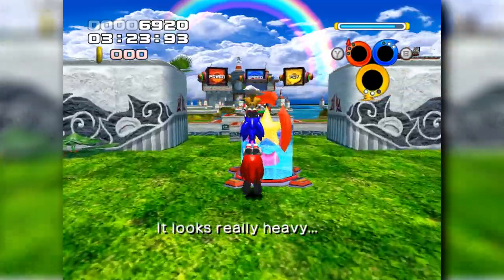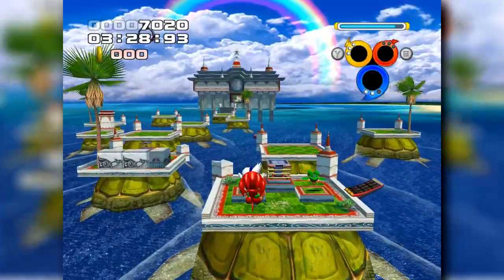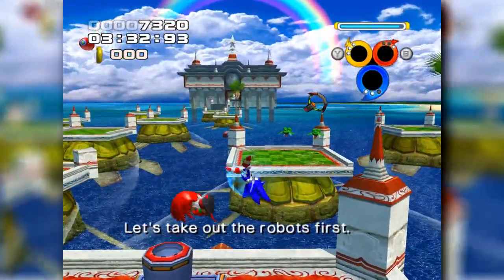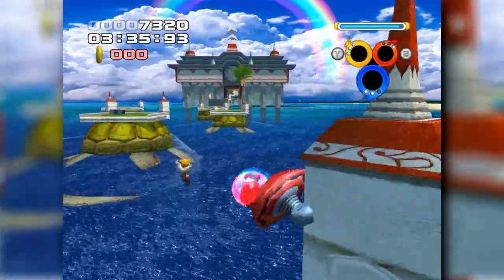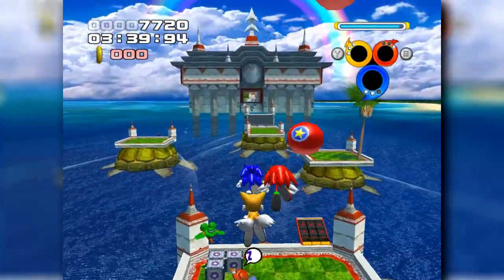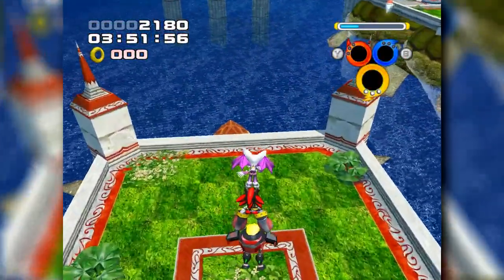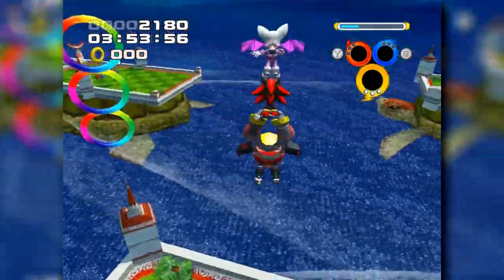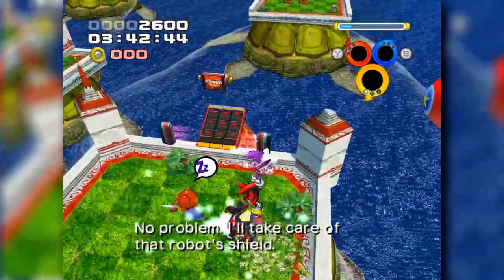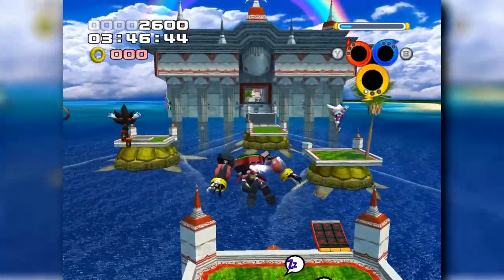As we reach the section with the turtle platforms, we're tasked with using various cannons to bridge our way over to the next section while defeating egg pawns to unlock the cages. Team Sonic can get away with taking the speed route, as the rings and containers are easily avoidable reaching the next checkpoint. With Team Dark though, if we try the same near the end, we're forced to use the flight rings to reach the final turtle where an unavoidable ring balloon stands in our way. Thankfully, we're able to bypass this by taking the flight route instead.